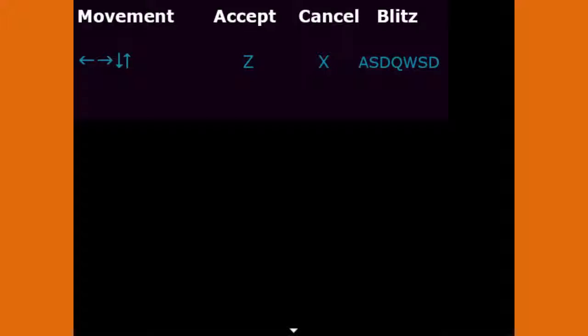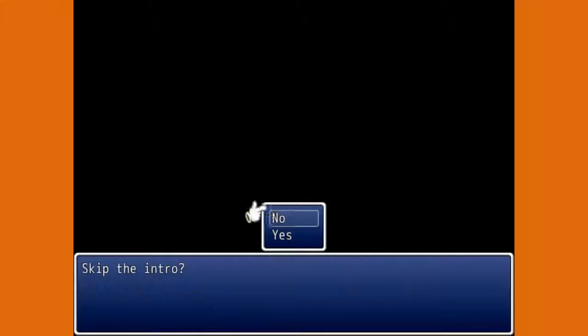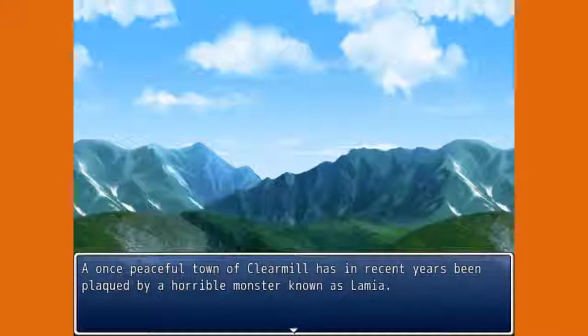Alright, we're using arrow keys, Z is to accept, X is to cancel. Wait — it has SD listed twice, what the heck? Well, I think we'll just figure it out on the way. Press F1 for windowed/full screen, F6 to change resolution. Settings will be saved. Skip the intro? No, I want it. Okay, here we go.